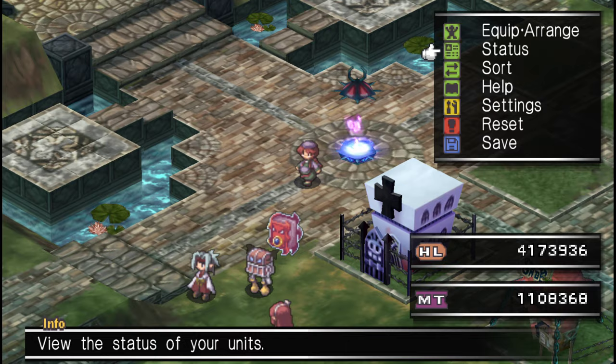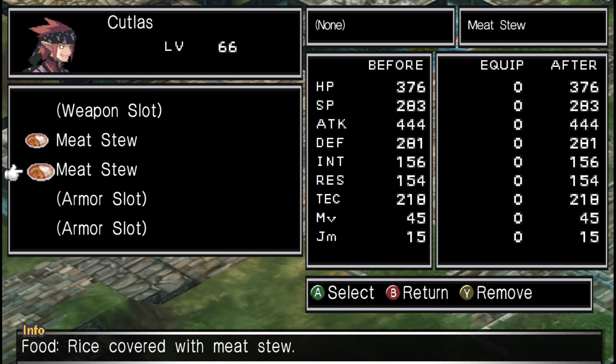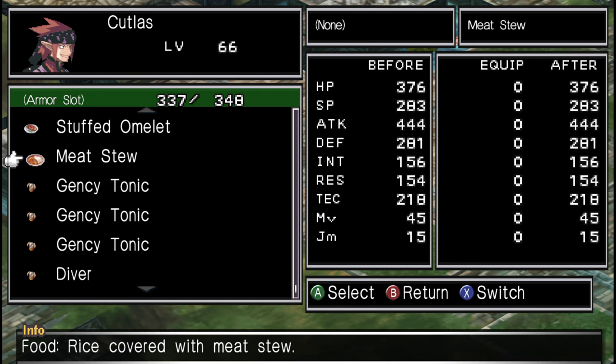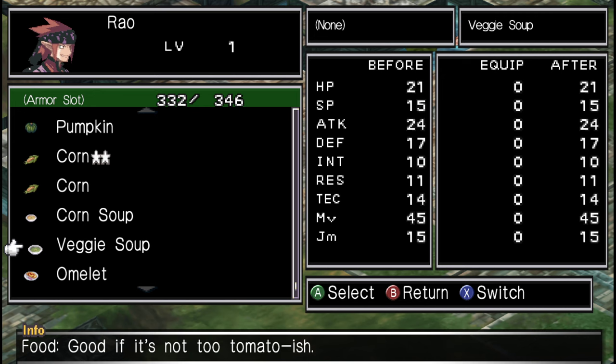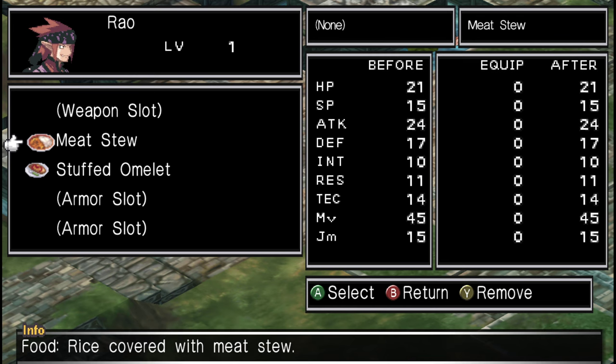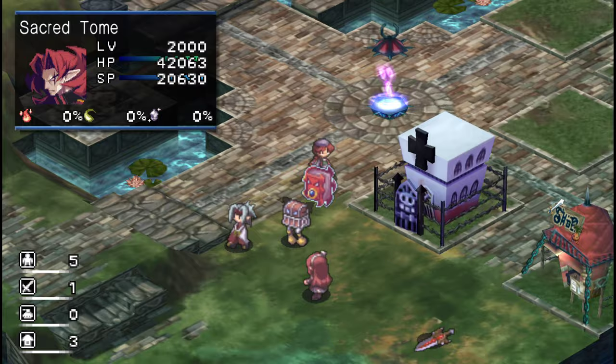Now we're going to equip this food onto a couple of chefs. I like to leave their weapon slot open so they can still lift and throw. Let me work out the numbers — we need around 310 or 320 food value per chef. One gets a meat stew and stuffed omelet for 200, and another gets an omelet and veggie soup for 300. Okay, we've got enough food equipped.